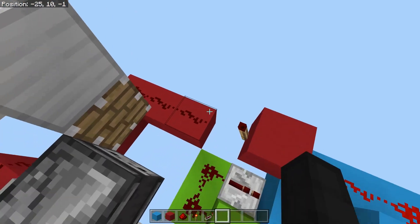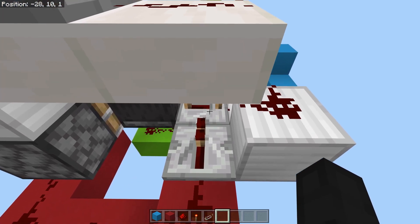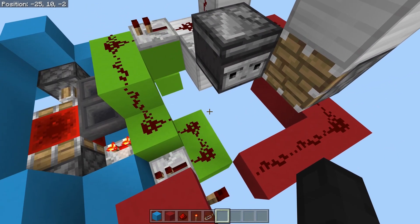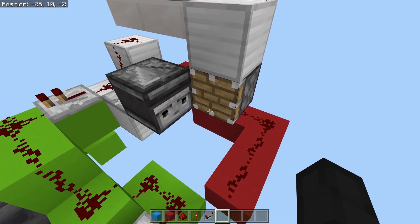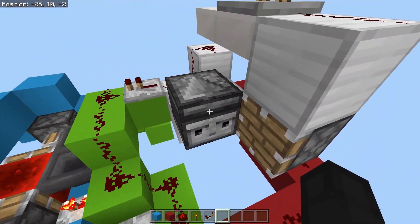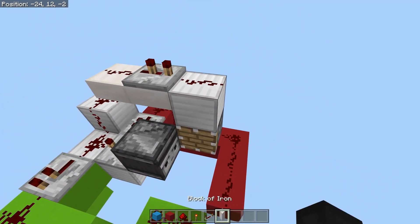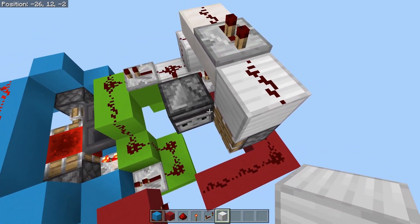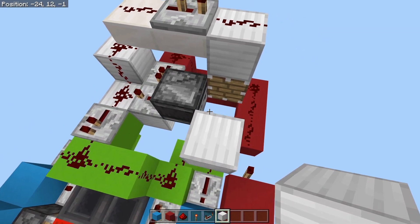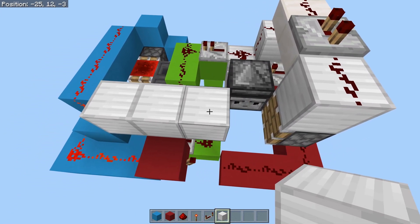So when this system is activated this line will be able to turn on, locking that repeater. The point of that is so that whenever this observer realizes the piston is trying to update the block a second time, it doesn't activate the system again — the repeater is locked so it just stays there. Now we can demonstrate: it pushes, the repeater is still locked so it didn't fire a second time, and you're able to do it again and it works fine.